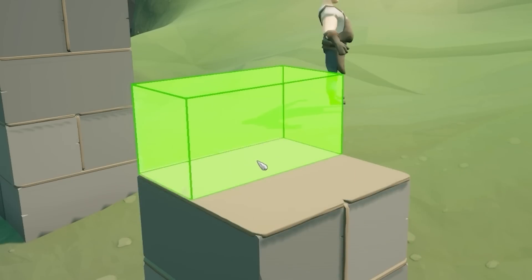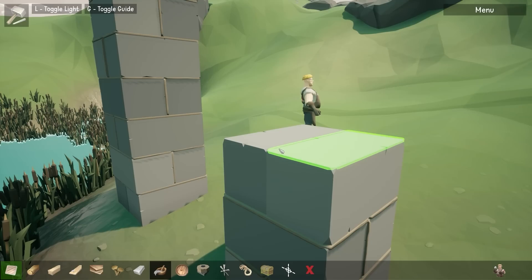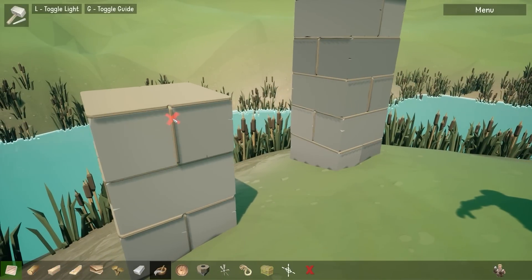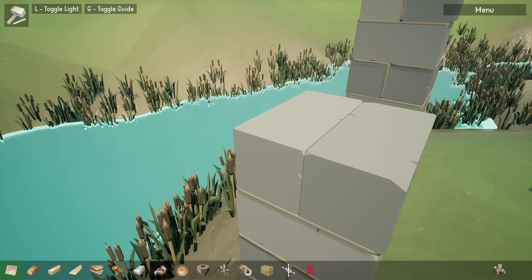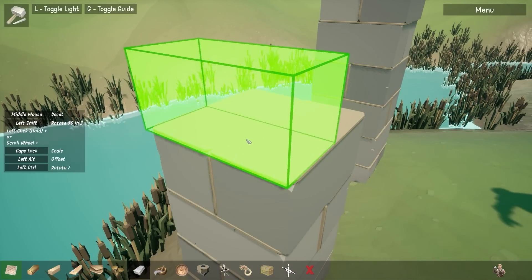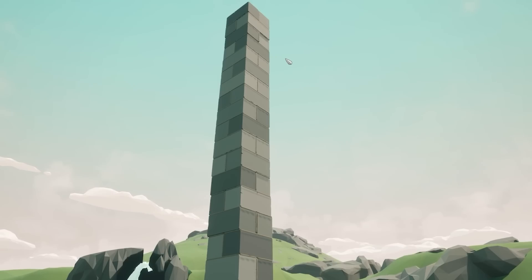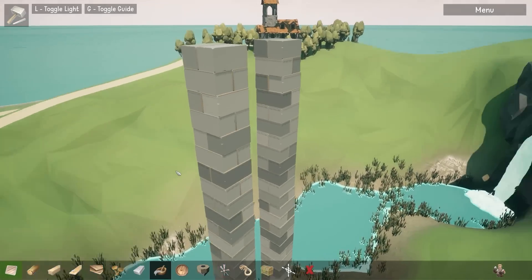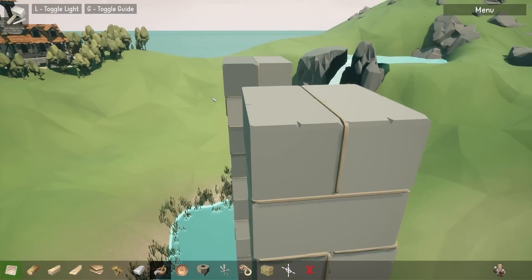On our mortar base, we just grab a block — boosh — grab another one, go next to it — boosh. Then we shove mortar down the gap and on top. I imagine the mortar between the gap doesn't actually do anything — I think it just lets you stick another block on top. So I'll just build this tower up to the same height as the one next to it. I'm going to regret how high this is.